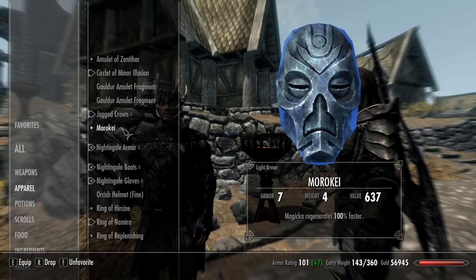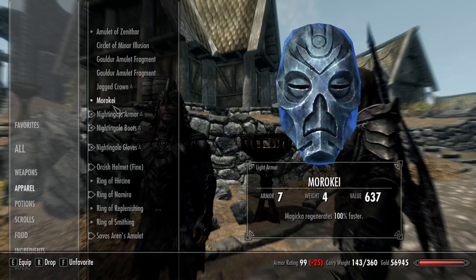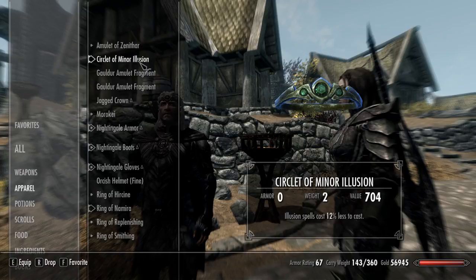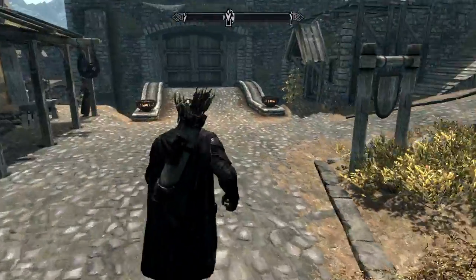I've tried many other combinations like helmets and stuff but these are the only ones that seem to work. It's pretty cool because the Jagged Crown has a fairly decent armor rating, so you can add a little bit of armor to your apparel.